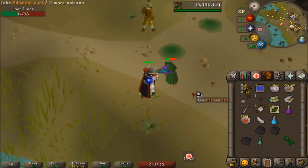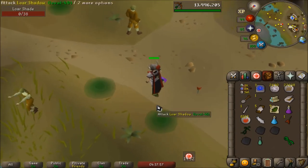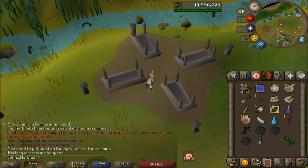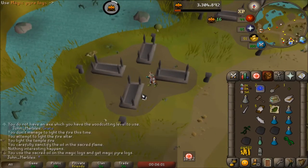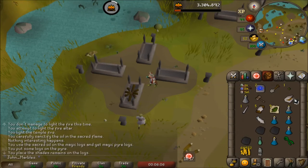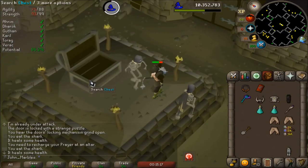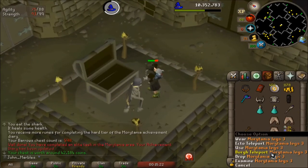I'm not really sure about these shades. I've never really burned the... well, I guess that answered my question. You just get them. Go wood on the fire. I need to make pyre logs. Turn this into sacred oil. I'm pyre logs now. Use that there. Then I think I just light it. This will be the Elite Morytania Diary completed. I don't even care about the chest. Let's go.